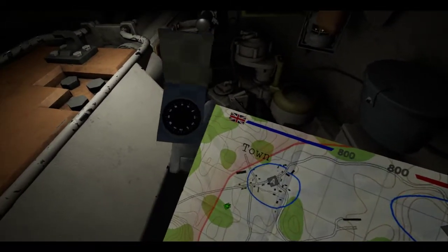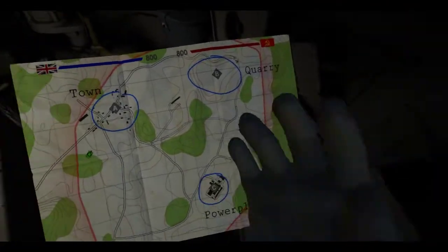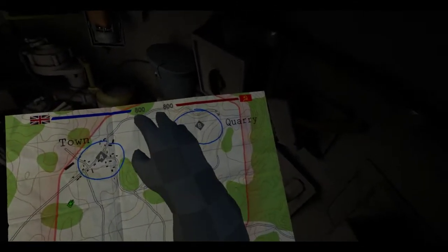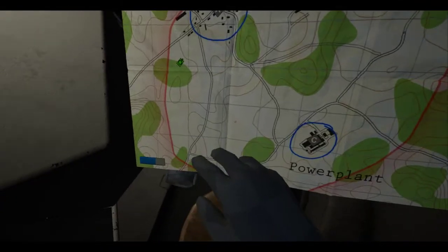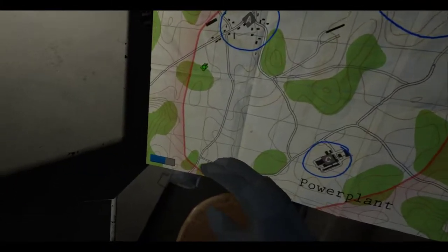We can go ahead and button up — we can actually get inside and view around the viewports here. If I pull the trigger on this hand, I've got a compass on this hand. We've got our map — very simple map. We've got a power plant, quarry, and town. It's a conquest game mode, so each team has a set amount of tickets and you've got to capture the objectives. We've got a little green marker for our tank; friendly tanks would have blue markers and enemy tanks don't show up. This bar right here is just our cool-down on our airstrike.